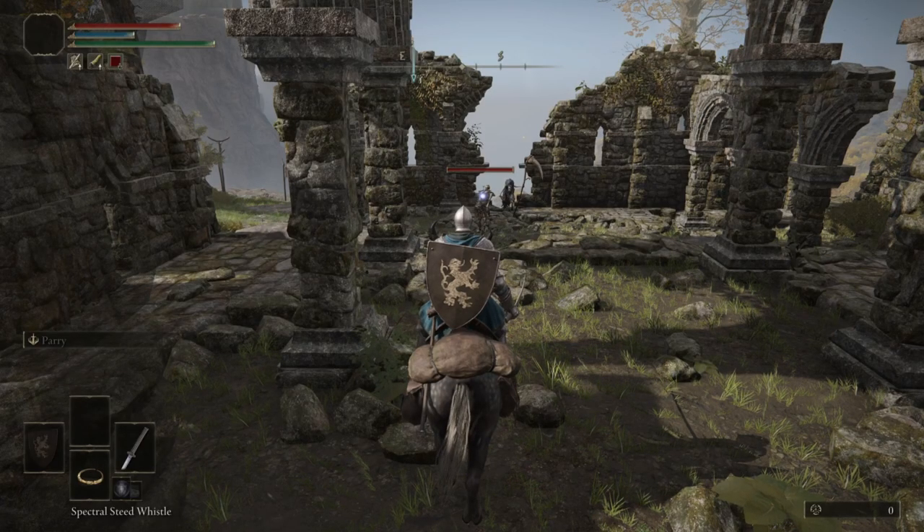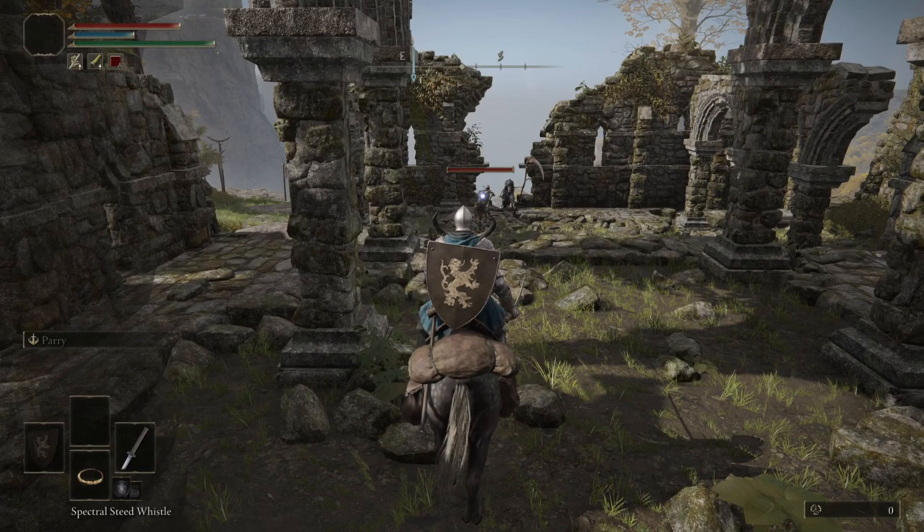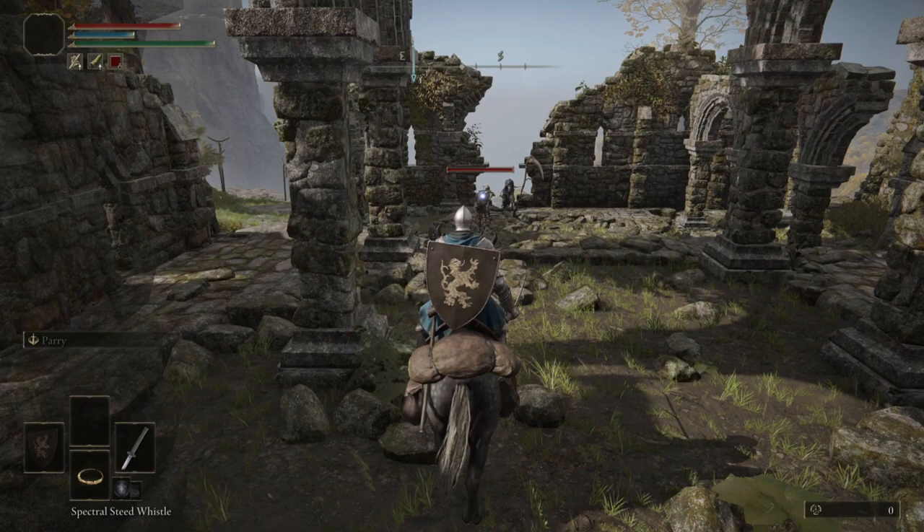Hey guys, it's Elbethium with another guide for Elden Ring. Now this one is a little bit more specific. Across your journey over the lands between, you might all of a sudden notice that you have this debuff right there under the stamina bar. It's a red square with a little arrow pointing down and you might not be sure how you picked it up, what it does, or how to even cure it.